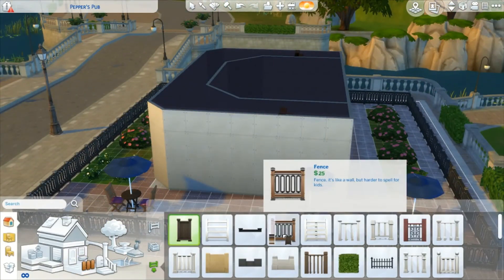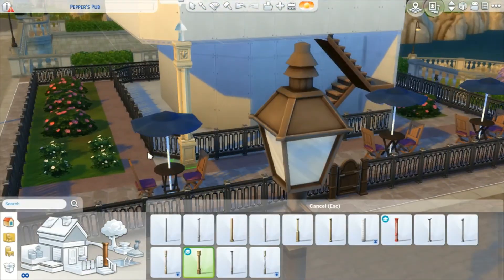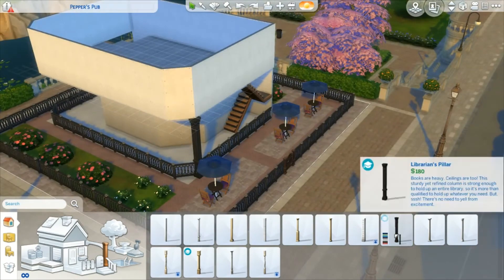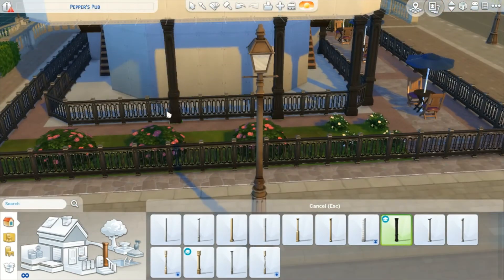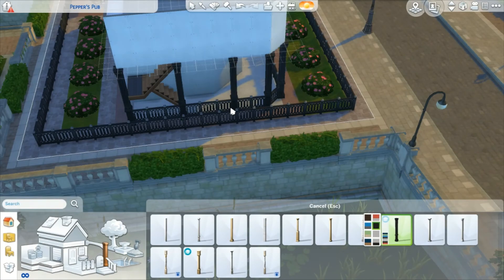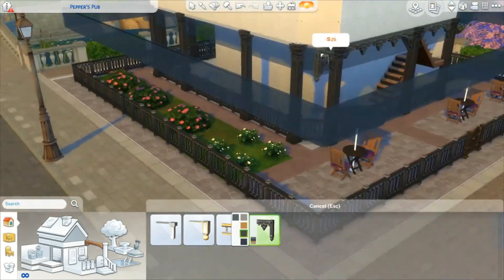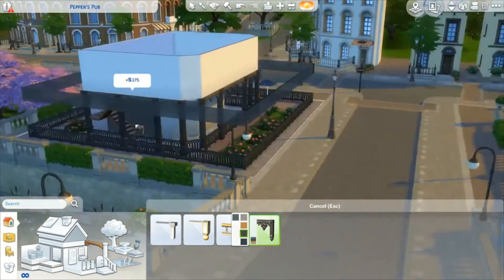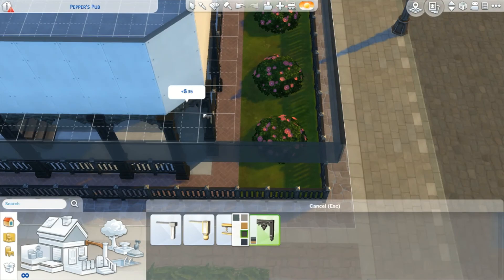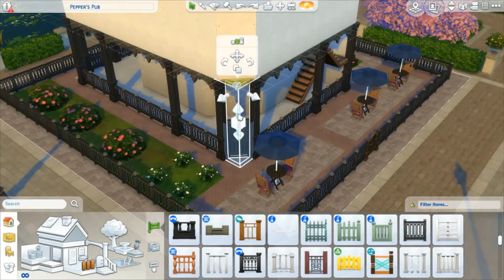In this part I'm just getting some foundation going, trying to see where the actual bar is going to be, and setting up a little wraparound porch because there is so much outside space on this lot. I could have made the bar even bigger, but I feel like there are never really that many sims on a lot at a time and it just feels so empty sometimes. A smaller build is more enjoyable and easier to play on — you're not losing people all over the place.